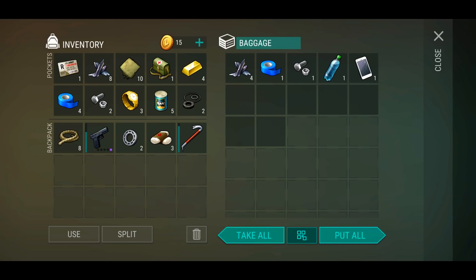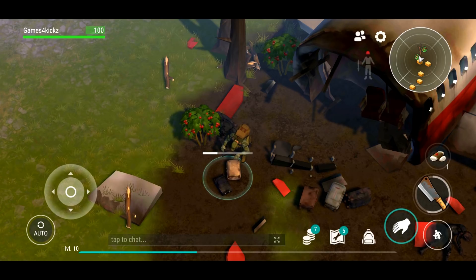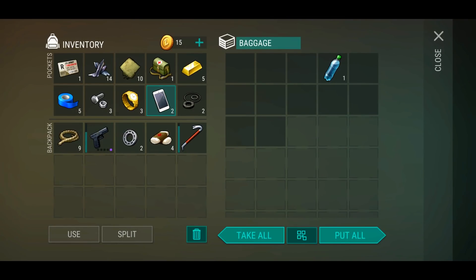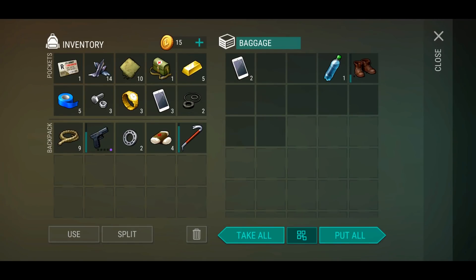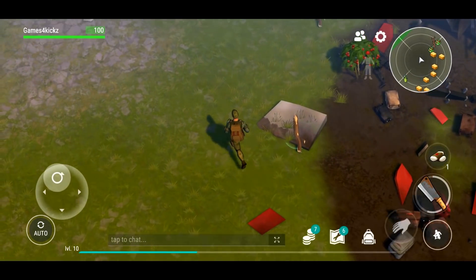Later on there's gonna be a recycling machine where you can put mobile phones in to get parts out of it, but right now it's not something we really need. More mobile phones and drinks - we can drink the beer, that's fine. I think that's the last bag. I'm going to bring the mobile phones just in case because the watch and mobile phone are stuff we can use for the trader. I have loads of food so I don't need to worry about that.